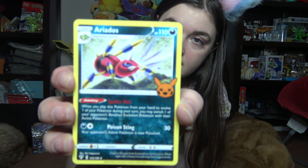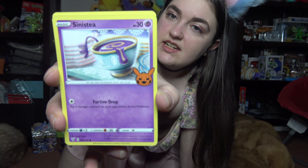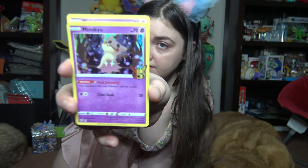The Trick or Treat cards are going to start with Aerodactyl, a Spider Pokemon, and then we have Sinistea. I want a teacup that looks like this — that'd be cool. And then we have a Holo Mimikyu, and this of course is a repeat.